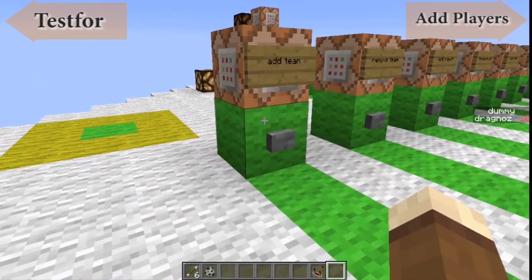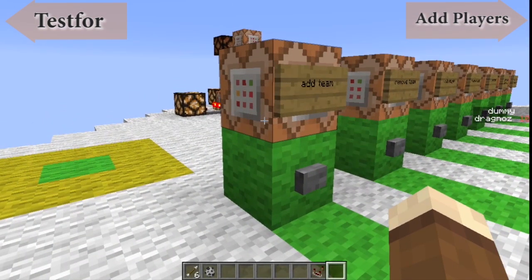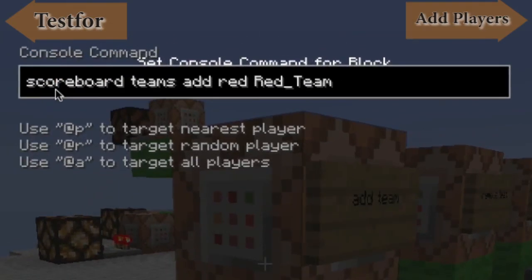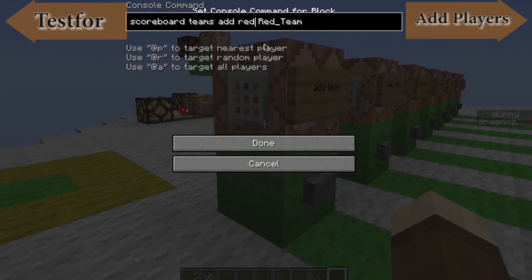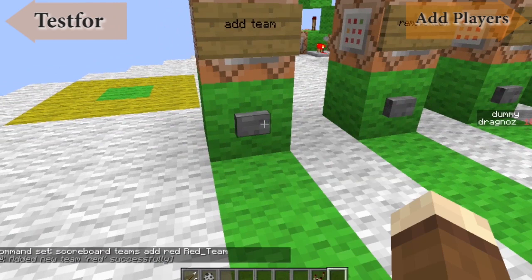First, you need to add the team into the system. You can have quite a number of teams — I've done about six so far without problem. To add a team, you say 'scoreboard teams add'. 'Red' is the name I'm going to use as a reference, and the next part is the player-friendly or display-friendly name. This can be anything, like 'Team Dragnos' or whatever you want, but I like to use colors. I've got a PvP map where I use various colors, and that's how I set it up. If I hit the button, it'll now add it.